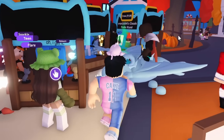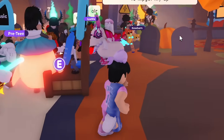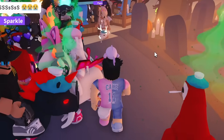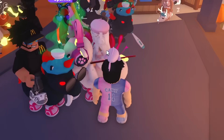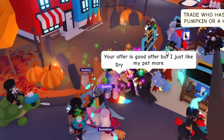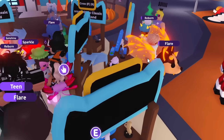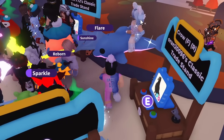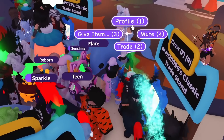I wanted to get the first trade out of the way. Unfortunately that didn't work. It's time for plan B — look for a worse pet to offer for. Wait, what is this? That's a goat — it's a mega goat. I have another idea: should I look at people's profiles and offer for other pets that they might have? Like low tier pets. That's going to be plan B.